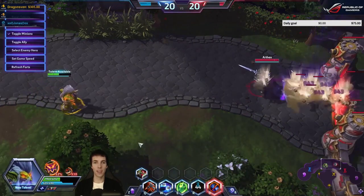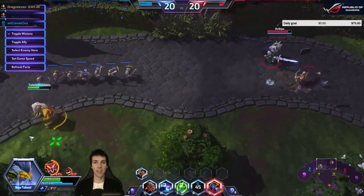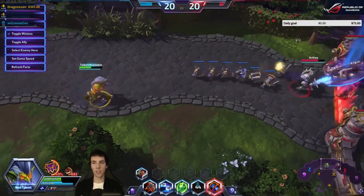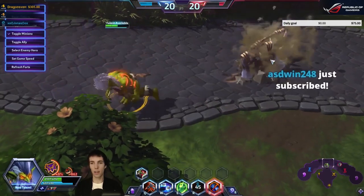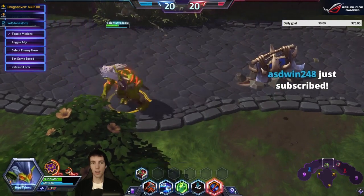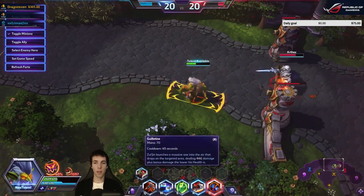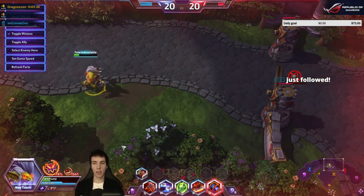The range is awesome! Look at how Zul'jin throws it — beautiful. I want to drop to low health because this one does more damage the lower his health is. It shows right here how much damage it's going to be doing.